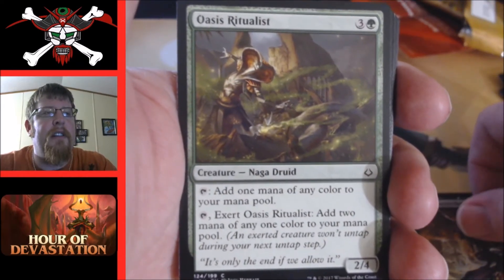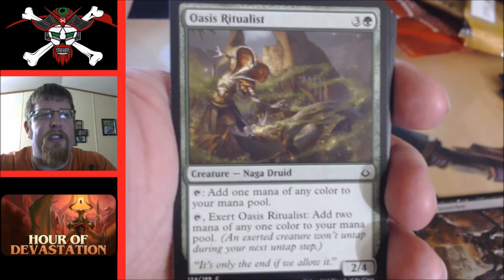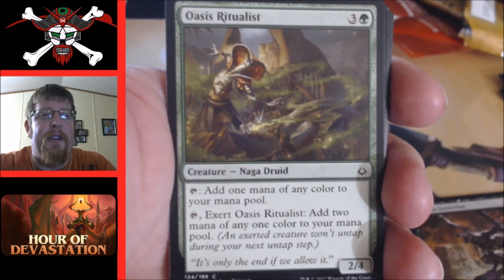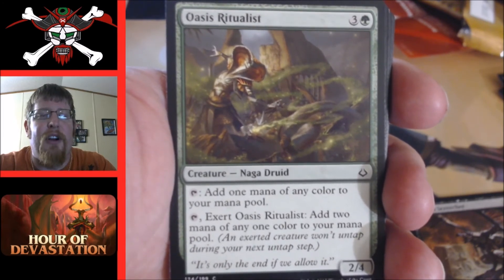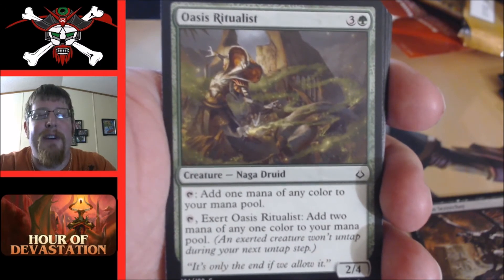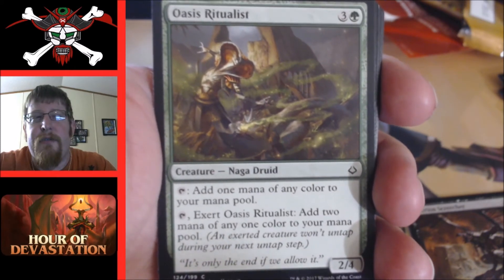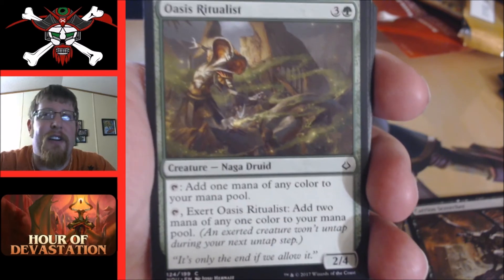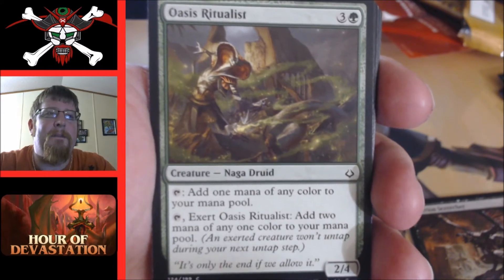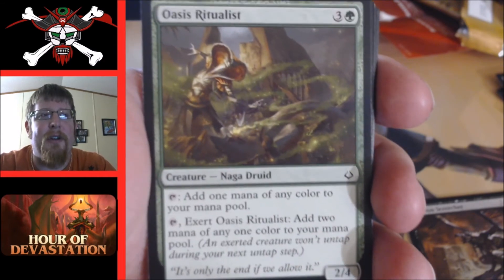Oasis Ritualist — four mana two four. Add one mana of any color to your mana pool, or exert it to add two mana of any color. Green is never going to turn this card down. If you're playing multi-color you've got mana fixing; if you're in green you're going to want to ramp anyway. You could play it on turn three if you have a mana dork. Green's going to be playing this all day if they get it.